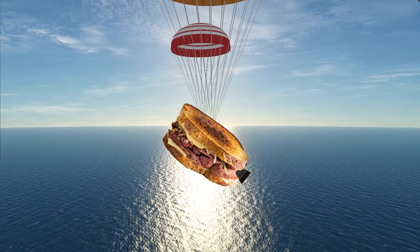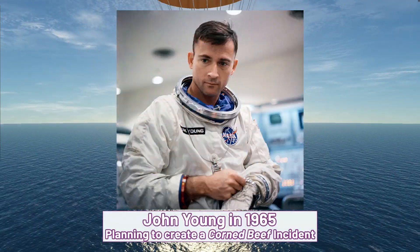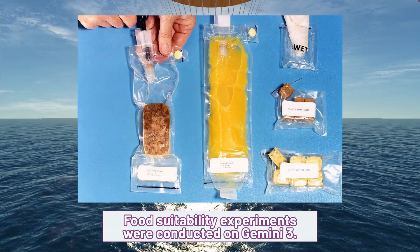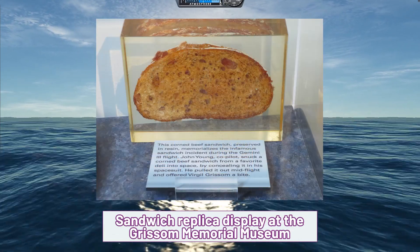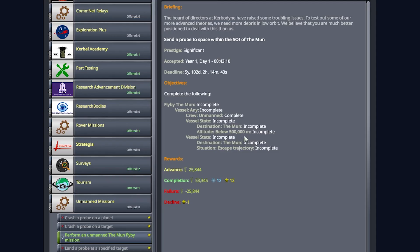Obviously not being serious there, but if you'd like a fun bit of spaceflight trivia: Gemini 3 astronaut John Young snuck a corned beef sandwich into the capsule for their mission and proceeded to munch on it in orbit. And this guy would go on to become the head of the astronaut office as well. If you'd like to know more about the corned beef sandwich incident there is a link in the video description.